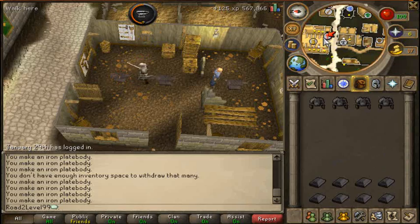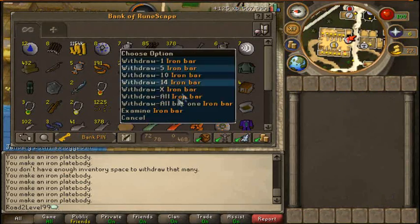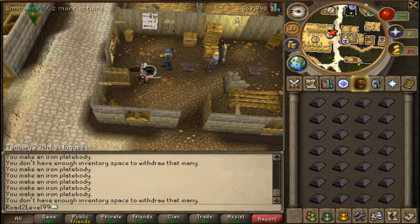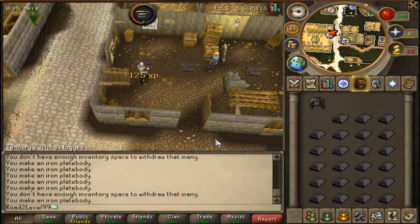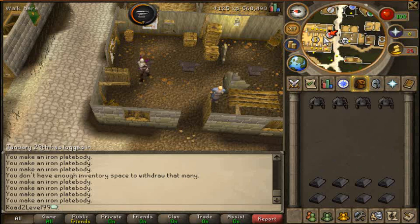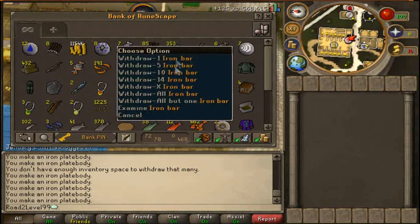Done these as well. He's probably thinking what we're doing, constantly running back, but I'm making plate bodies. Let's see - withdraw all these plate bodies, keep going with this. Last one and that's done - run back again, bank deposit and withdraw.